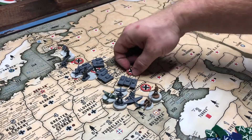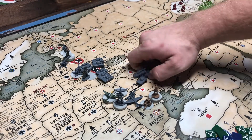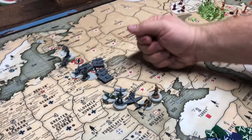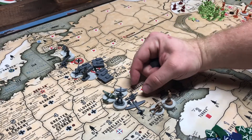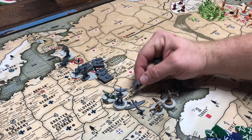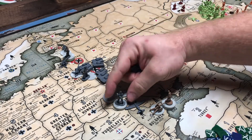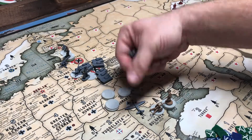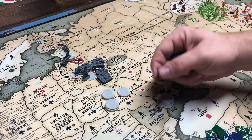Western Ukraine is German-controlled with a tank. Bessarabia is German-controlled with three tanks. Romania has German artillery, three German fighters, four German tacticals, four German infantry, and a strategic bomber. The Italians have five infantry and two artillery.